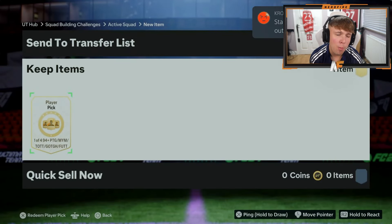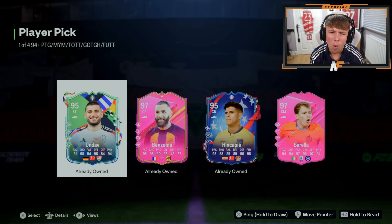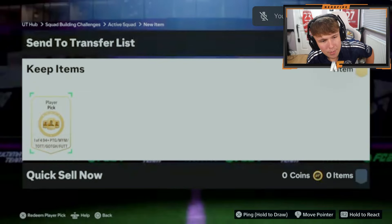Chronic here — 94 plus pick again. Best one so far by a mile has probably been Hansson, very good pull. Can we top it? Oh, Borella's good! Very good. Benzema is very nice as well — he already owns Benzema though. Borella is very good, very good center midfield cards in this game.